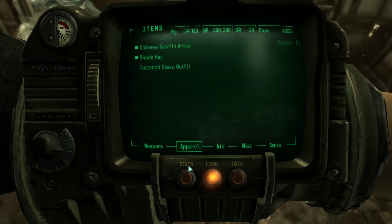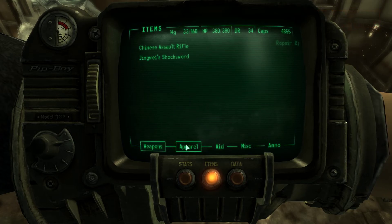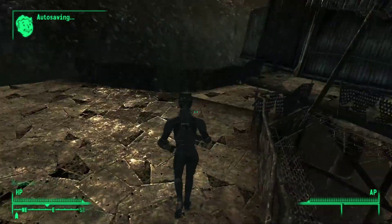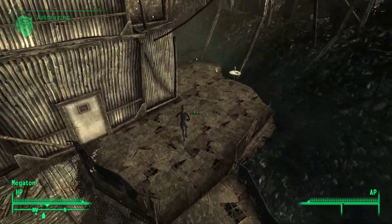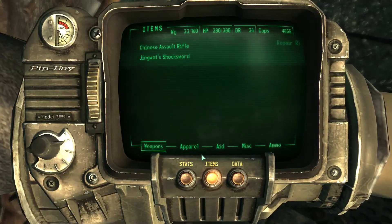What do we have for weight now? 34. Here's the Yao Guai Mead. I have 4,800 caps. I will just, with the doctor, get my radiation fixed and then head out to the train station again.